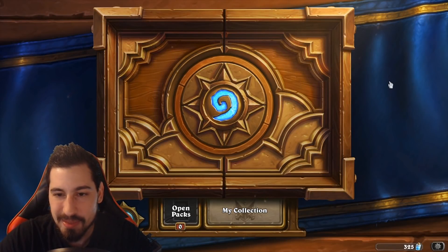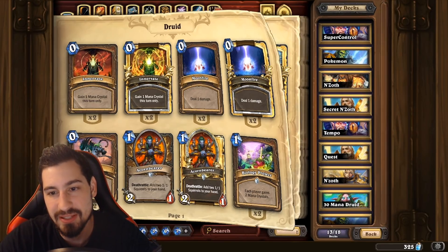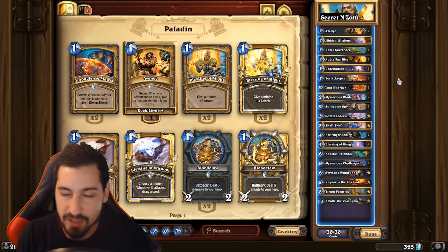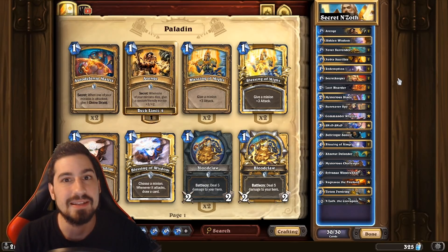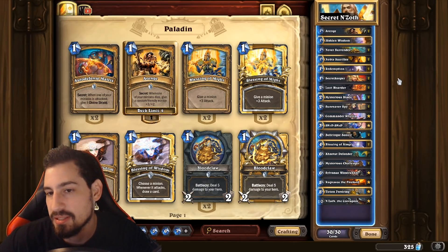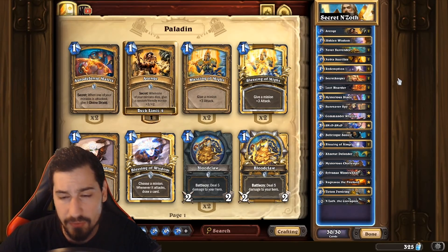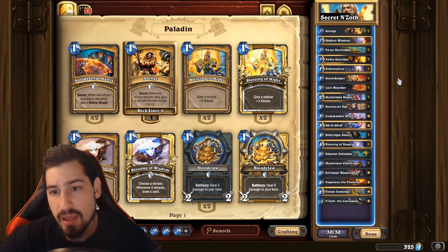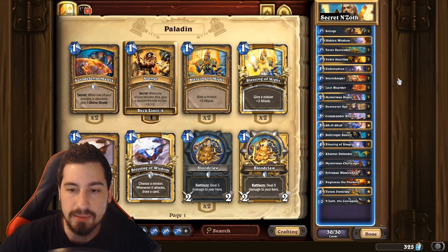Hey guys, how's it going? Robert Warshak here and we're gonna be taking a look at the first deck we're covering since the new wild cards hit standard. I figured what a better way to start off than Super Secret N'Zoth Paladin — Mysterious Challenger's back in, which means there's a bunch of secrets we can play for free. Avenge is back in, Avenge is a fantastic secret. We've got Tirion in there because he's a new card and this deck performs really well.